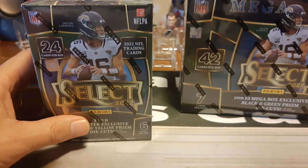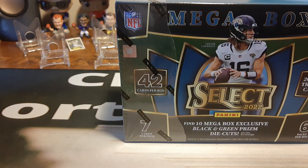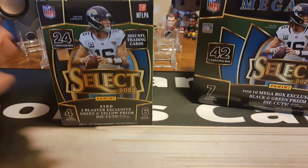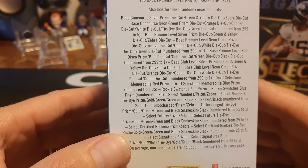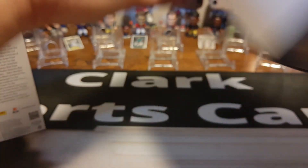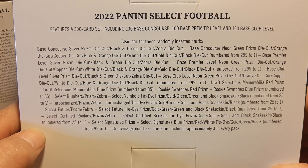Let's rip open some product and compare the odds. I think we're going to find them on the very back of both boxes. Let's open the Megabox first, then the Blaster. Looking at the backs — you can freeze frame it — as you can see it has the same format. You're going to see that a lot of the signatures, the numbered cards, the zebra die cuts, all that stuff you can get in the Blaster, you can also get in the Megabox — just bigger print.